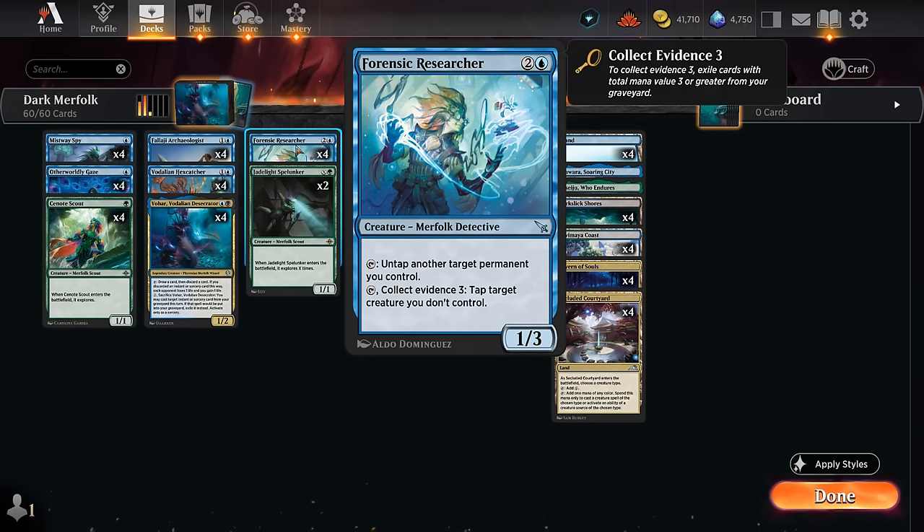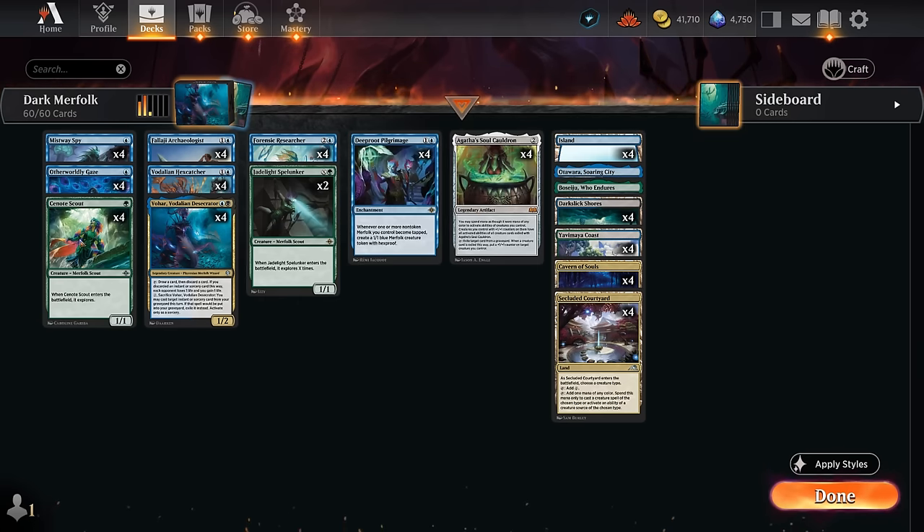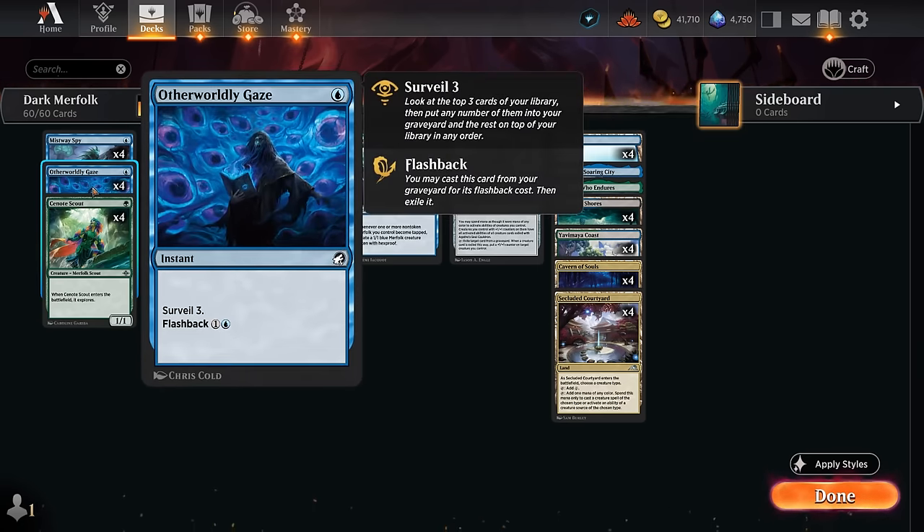We can also fill the graveyard in case we need to collect evidence with the Researcher, because that's another ability we have. We can collect evidence 3 — exile cards with total mana value 3 or greater from our graveyard — and tap a target creature we don't control, potentially preventing the opponent from attacking with flyers. We also have a few copies of Jade Light Spelunker, which we can technically play for just 1 mana if we pay X equals 0, but later in the game it's great at helping us explore X times as it enters, digging deep for missing pieces while filling the graveyard.